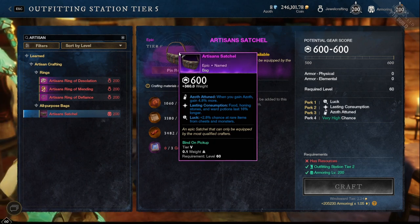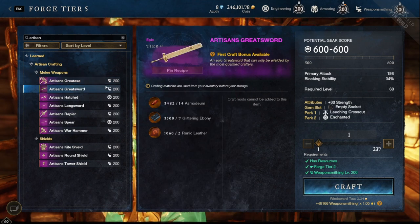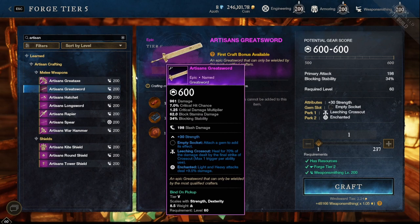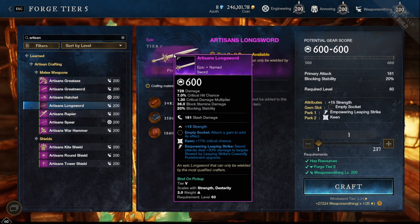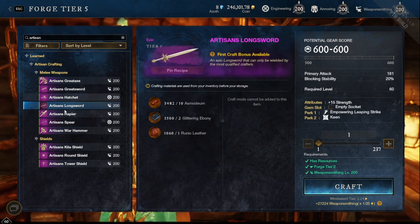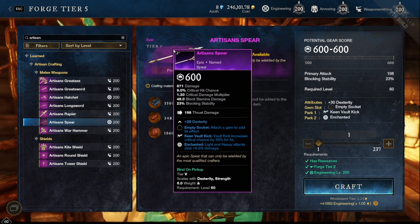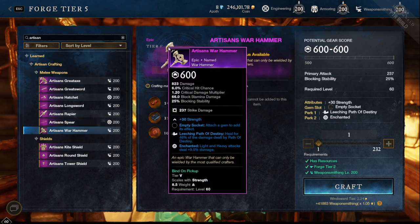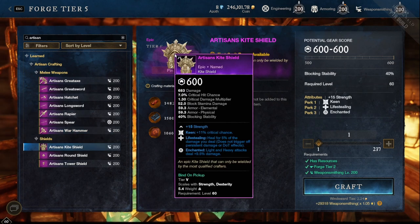At the forge you can get a great axe with Insatiable Gravity Well and Enchanted, the great sword has Leeching Crosscut and Enchanted, the hatchet has Refreshing Torrent and Enchanted, the long sword has Keen and Empowering Leaping Strike, the rapier has Leeching Flurry and Enchanted, and the spear has Keen Bolt Kick — they all have Enchanted.